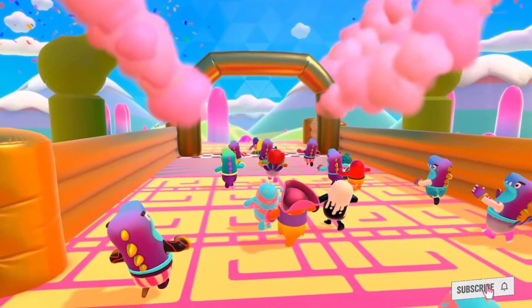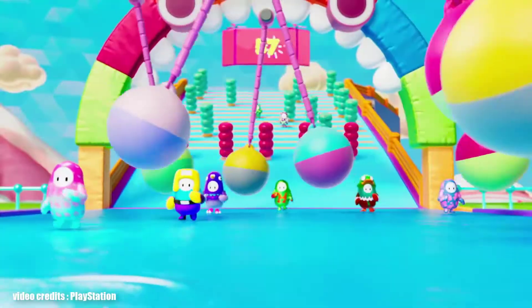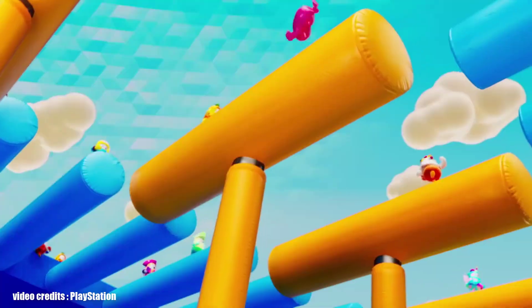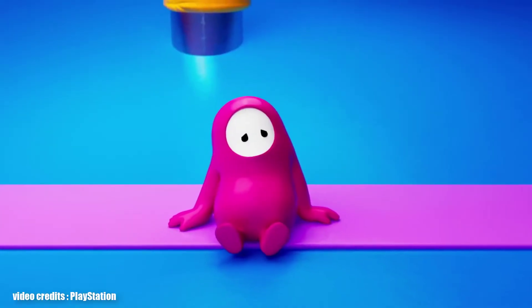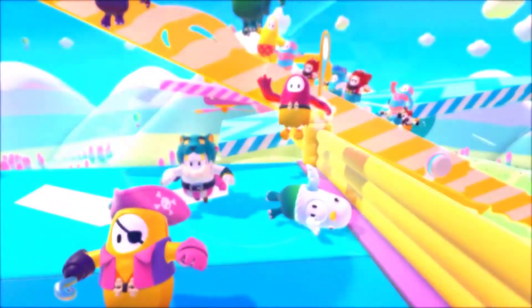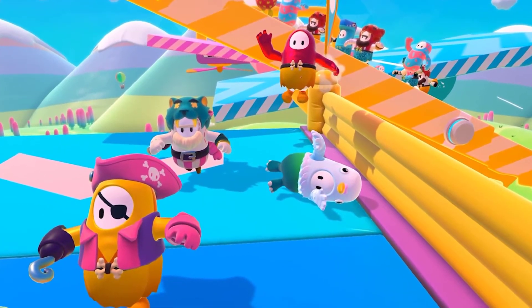Number 11. The Fall Guys minigame Dizzy Heights is a place where many people do the wrong thing. When you run through the turntables, you should run the direction they're going, even if it's a longer way to the finish line. Please, never go against the way they are going, because that will only make life harder for you.